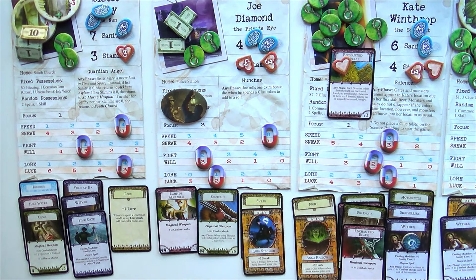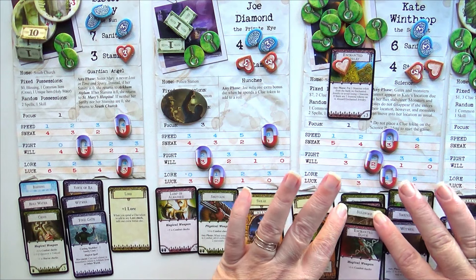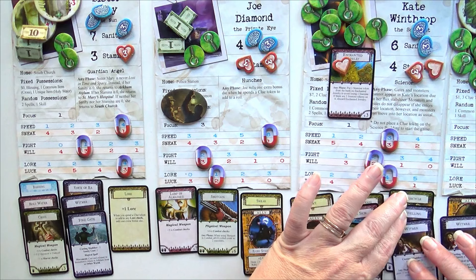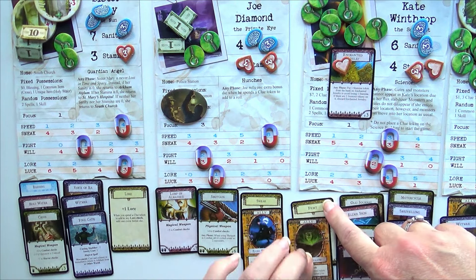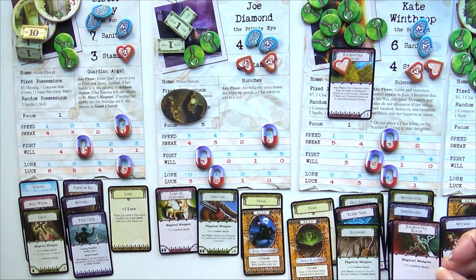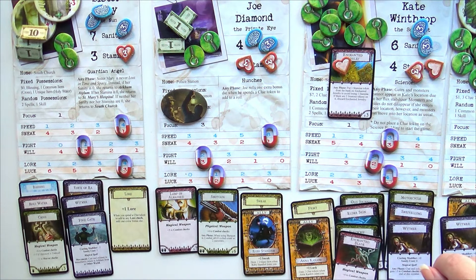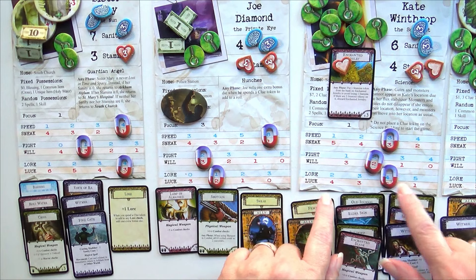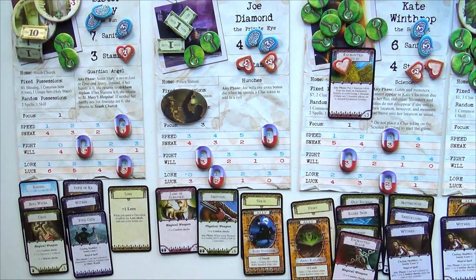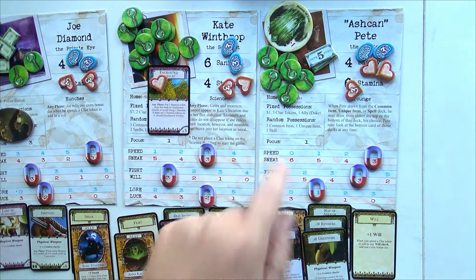Miss Kate is also in the other world. Let's check what she needs. She has a fight lock, bullwhip, enchanted blade, elder sign, old journal. Her fight right now is plus one, plus four — so her fight is really high. I'll tick her will up just a little bit, especially in case she wants to cast any spells.